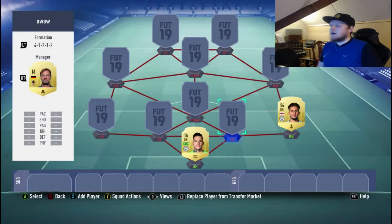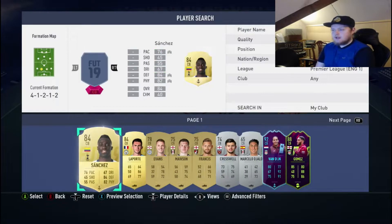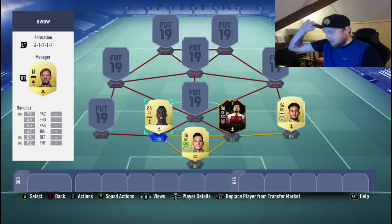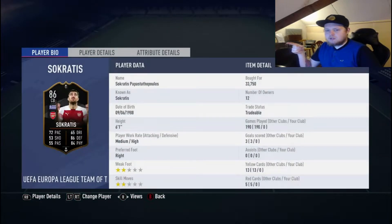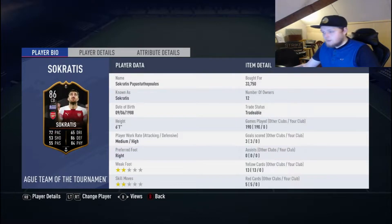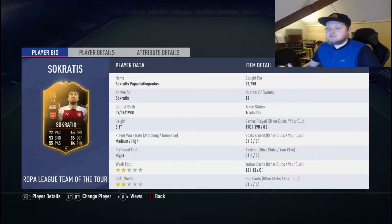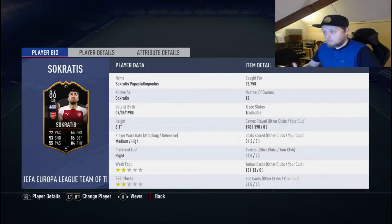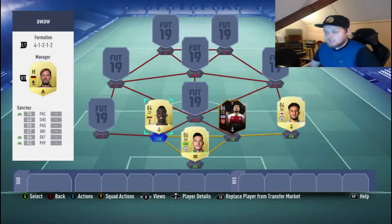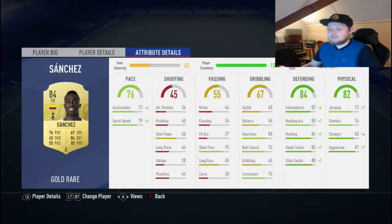Our centre-backs are Socrates — the Europa League team of the group stage card — and Sanchez. I've used Socrates before; I don't like his ones-to-watch card, his ones-to-watch card feels different than this card. But it looks a very strong card: 72 pace, 86 defending, 84 physical — really the ones that you want. He is strong where you need him. Same with Sanchez: 76 pace, 84 defending, and 82 physical. His stamina seems to be the one that lets him down.